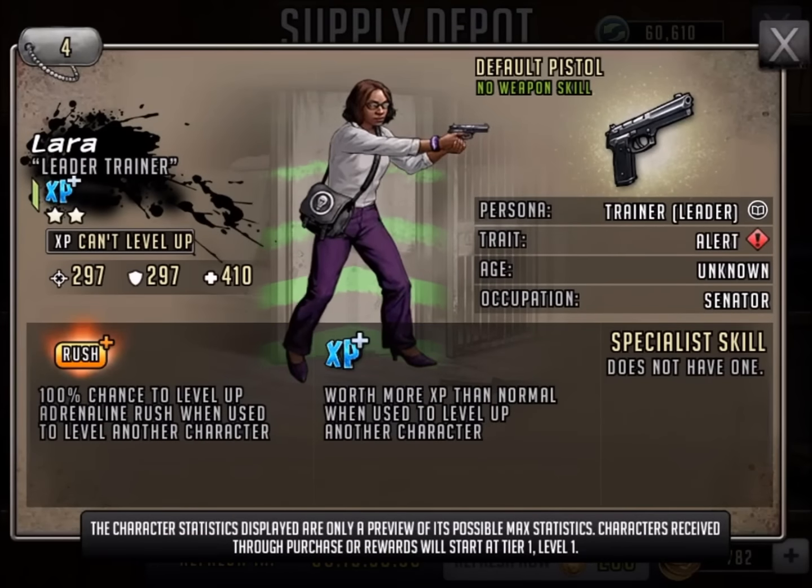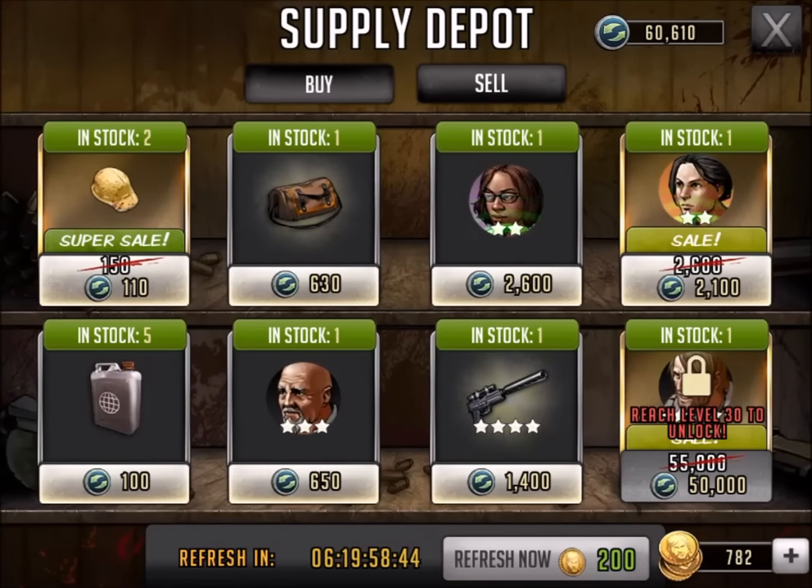Now we've got Laura the leader trainer. Do we even need to ask how I feel about leader trainers? I do know that the AR is harder to level, but I am still not spending 2600 supply points.